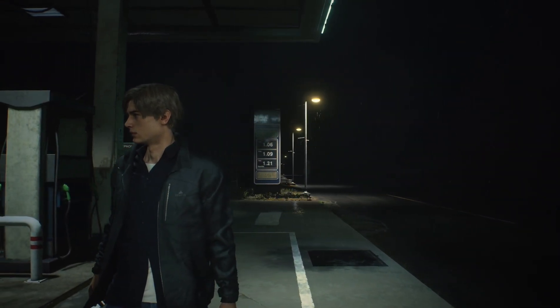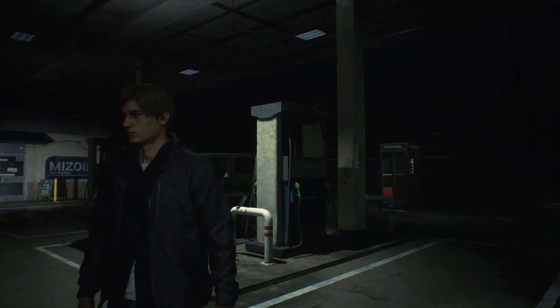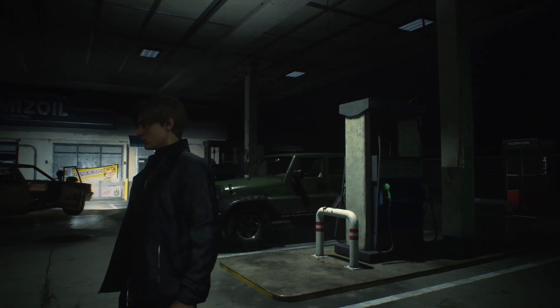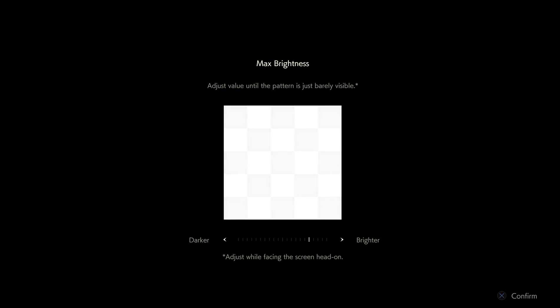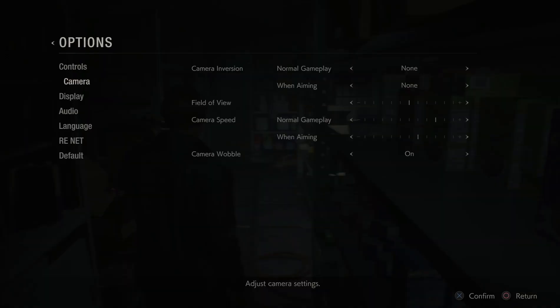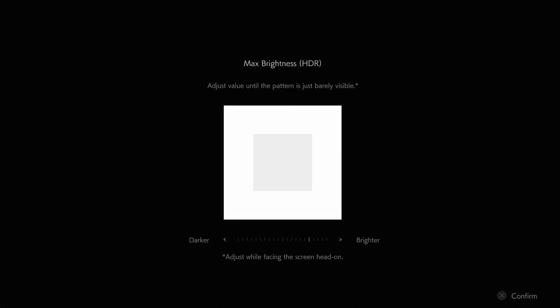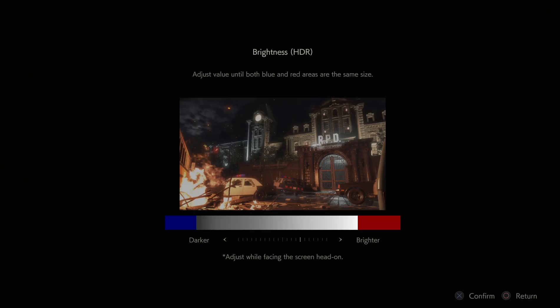Before we begin playing, I want to talk about the brightness. This is a game where you will need to calibrate properly before playing. When playing in SDR, the included calibration tools do a fairly good job of this, with the result producing a suitable image. In HDR, however, I found it difficult to achieve the level of blackness that a horror game like this should offer. I attempted to compensate by lowering the brightness on my display a couple notches, but this isn't something anyone should have to do, and I feel there needs to be additional calibration options when using HDR.